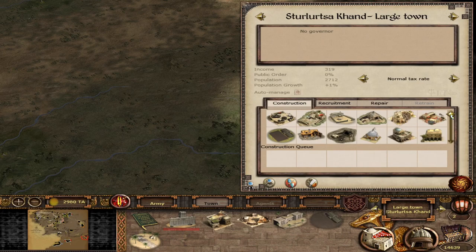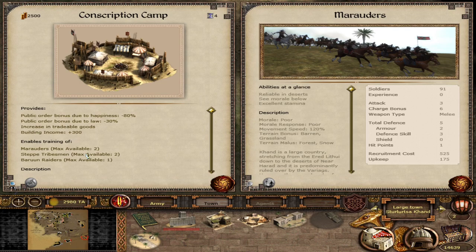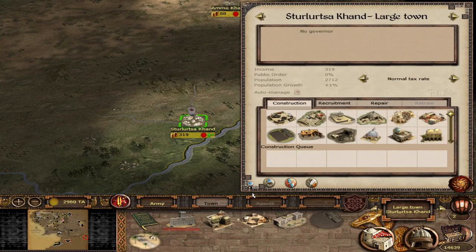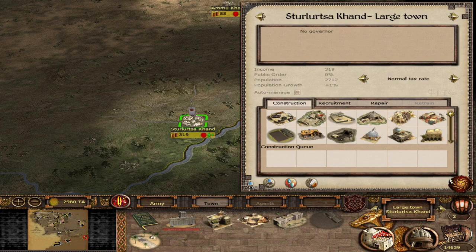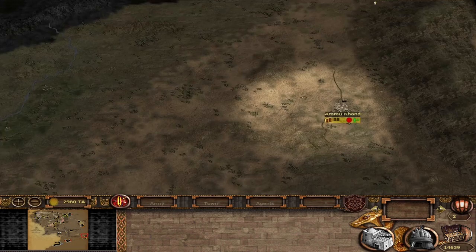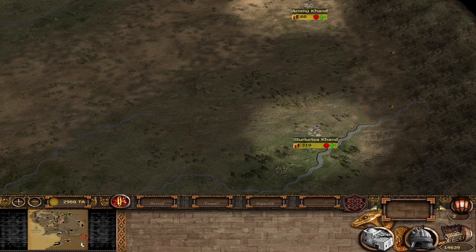In Sor Lutza, Khand, the tier one conscription camp gives you Marauders, Steppe Tribesmen, and Baroon Raiders. In Khand you actually get two cavalry units to start with, and Steppe Tribesmen act as a javelin/spear unit — something you don't normally have at an early tier. Going to the Barracks of True Sons adds the Variag Horse Archer, giving you very solid horse archers and a lot of cavalry. I'm fairly certain you get the most cavalry as the Ardenayim if you go all the way to Khand.